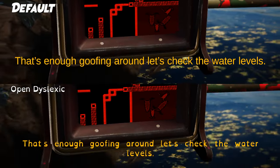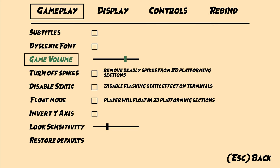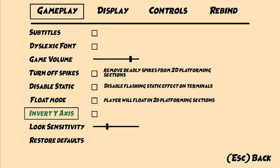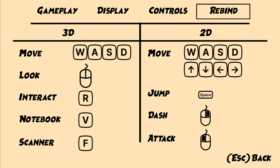That's enough goofing around — those are just some of the accessibility options. The game will also include the ability to turn off flashing static when the little man dies, adjust game volume and look sensitivity, invert the y-axis, and rebind both controller and keyboard inputs for most actions.